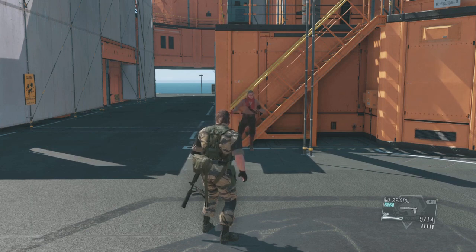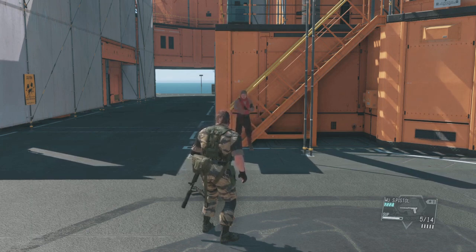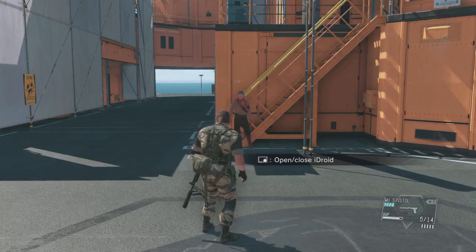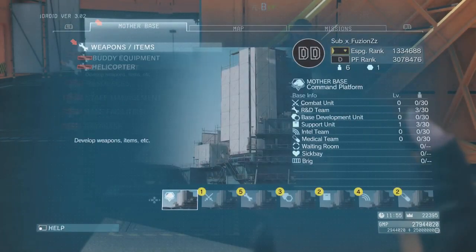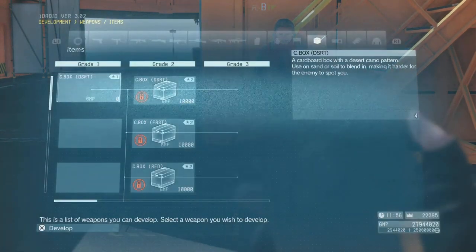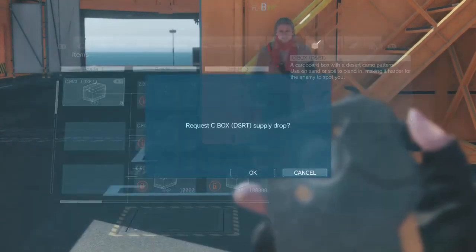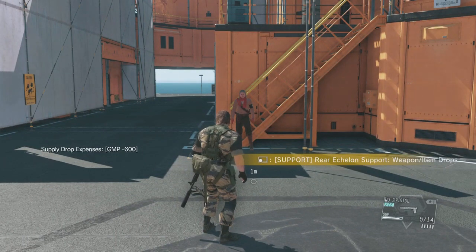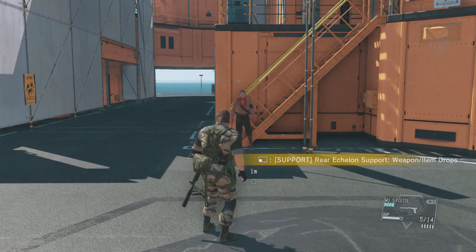Now that we have more people on the R&D team, its level has gone up. They should be able to develop the cardboard box now. Open your iDroid and select weapons and items under the development heading. Select cardboard box and start development. Development has finished. You can have the support units supply you with weapons and items you've developed — think of it as your own personal delivery service.